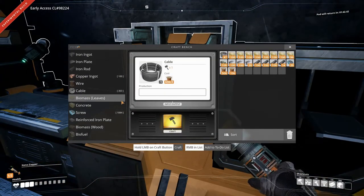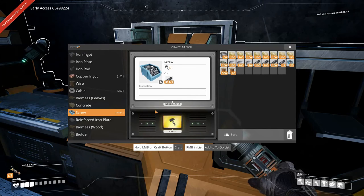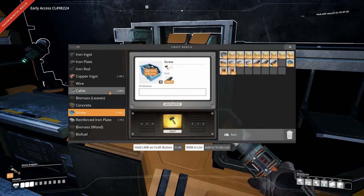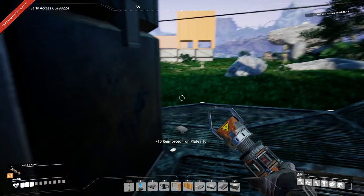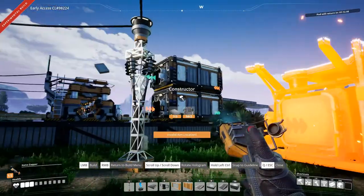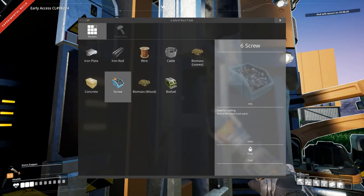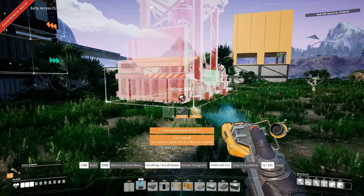Pretty impressive that they invented stairs, isn't it. Let's make some screws and make some reinforced iron plate, and get the constructor set up here. Oh, it's not a constructor that we need - the smelter, smelter!